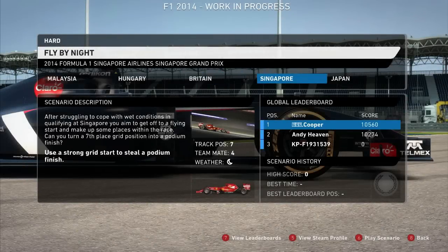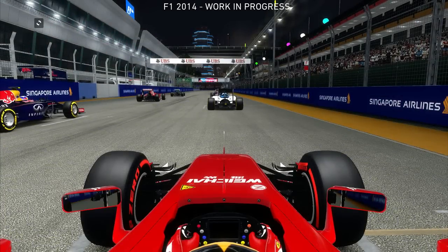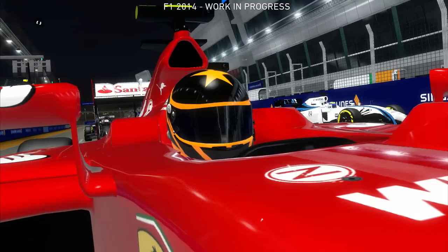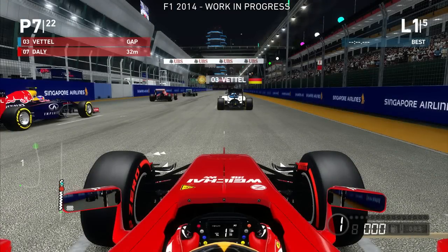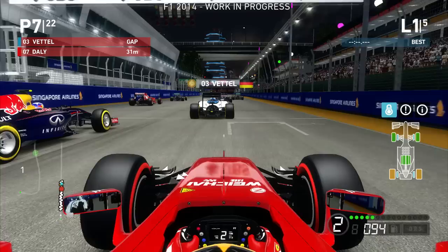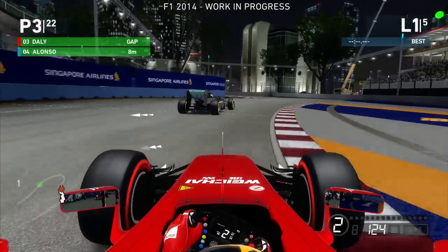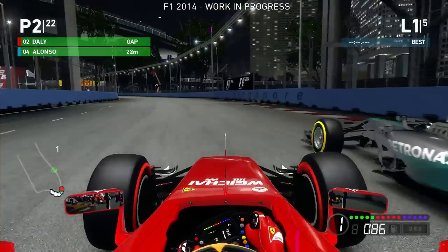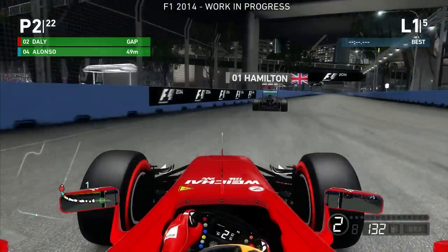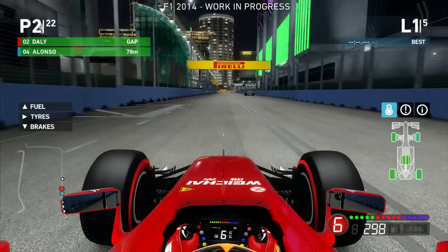Use a strong grid start to grab a podium finish. It was a disappointing qualifying for Ferrari yesterday, but if there's one thing we've seen from them in the past it's how electrifying their race starts can be — the opening corners could be the decisive factor today. Alright, here we go in Singapore in a Ferrari. Finally we'll be able to go on the attack — we need to finish on the podium at least, but I'll be aiming to win. We're on super soft tyres, and it looks like the majority of the field are on softs. Vettel and Alonso also have super softs. We go up the inside of Hamilton, almost undercutting him.